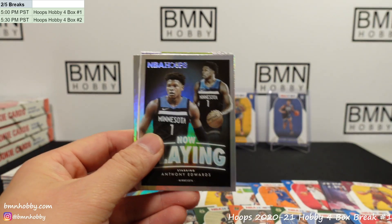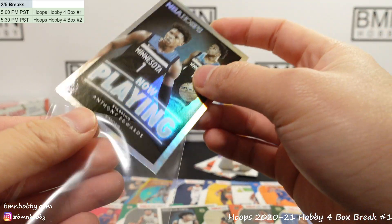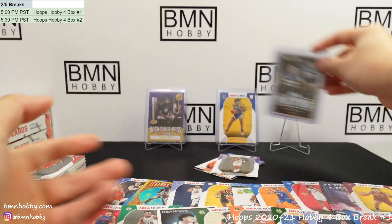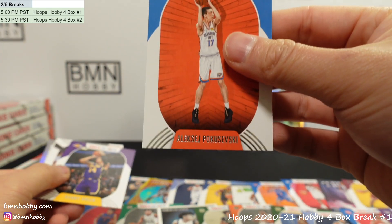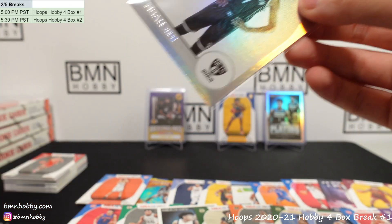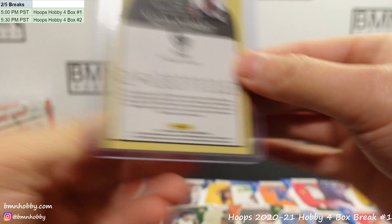Xavier Tillman for the Grizzlies, Isaac Okoro — I think he's a little bit overlooked. Isaiah Stuart. Oh boom — that's nice! Hollow Now Playing Anthony Edwards — that's the hollow parallel, very cool, congratulations Timberwolves. This stuff is so cheap right now comparatively to LaMelo; I'm really curious where it's going to end up. Pokuzevski, Danny Green. Very nice KD Tribute hollow — very cool, really like these cards, the '91 look.